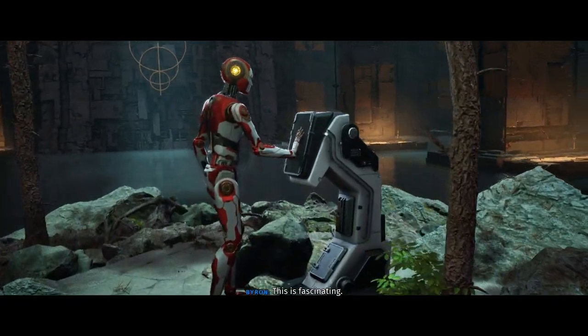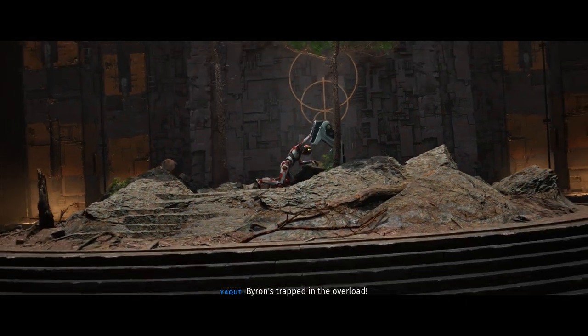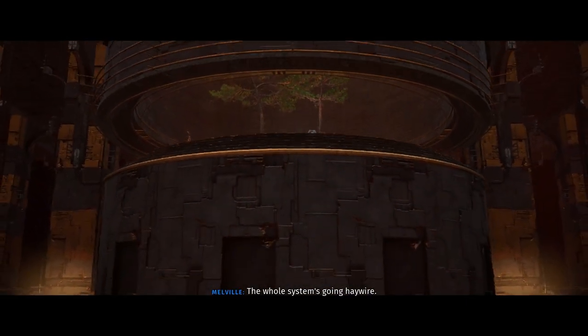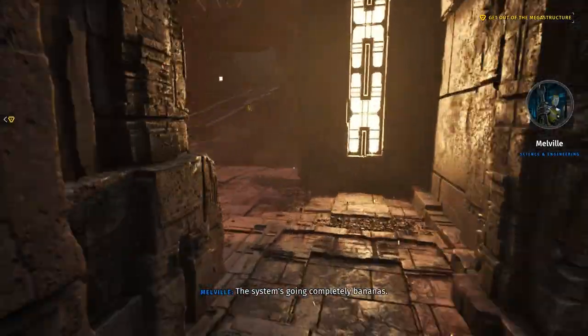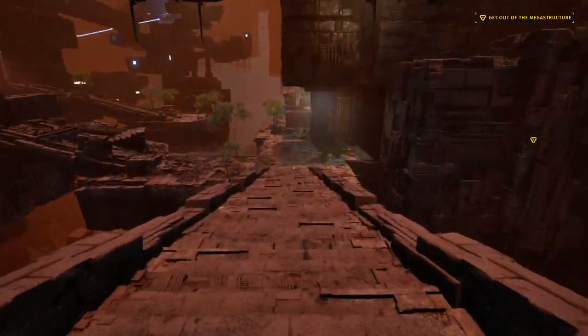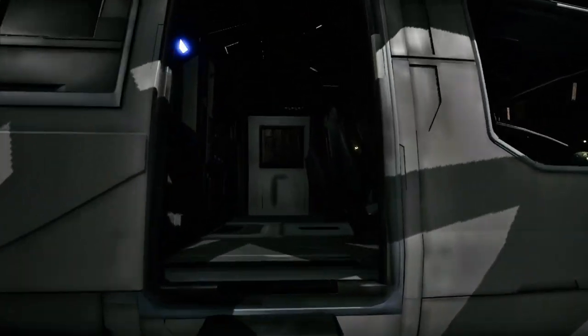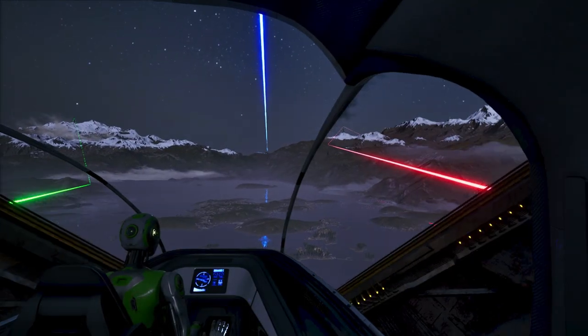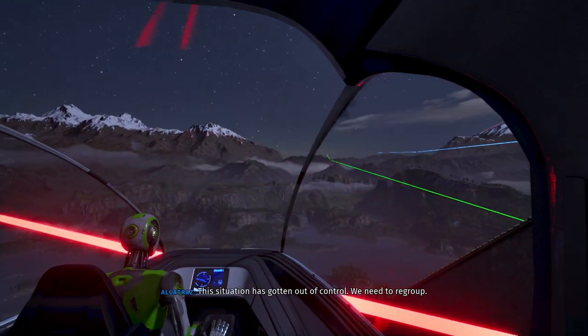This is fascinating. They were both here — Athena and Cornelius. Virus trapped in the overload. He's failing to disconnect. The whole system's going haywire. 1K, get out of there. Everyone back to the beetle. If we stay here, we could all die. The system's going completely bananas. Energy spikes everywhere. If you cannot be reasoned with, I must bar your path. Come on! Get us out of here, Yakut. Okay, we're out. We're going back to meet Jerusalem. This situation has gotten out of control. We need to regroup.